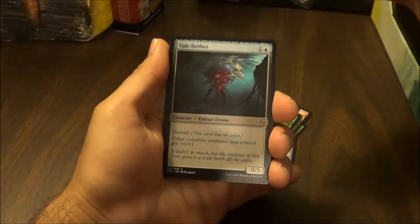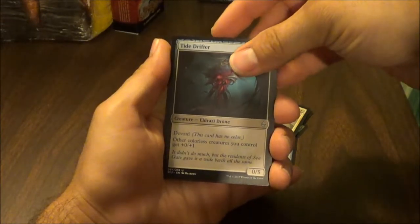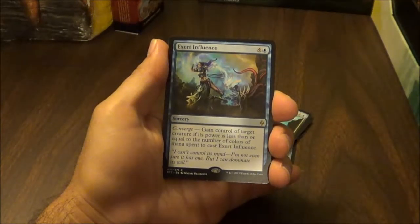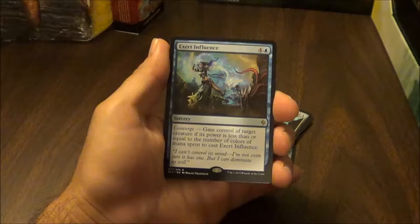Eyeless Watcher: devoid, when Eyeless Watcher enters the battlefield, put two 1/1 colorless Eldrazi Scion creature tokens onto the battlefield. They have: sacrifice this creature, add one to your mana pool. Eldrazi Devastator — I like this guy, he's just a fatty. He's an 8/9 trample, just a good fatty if you like that.